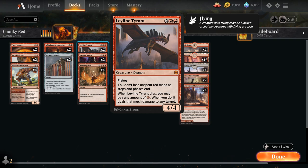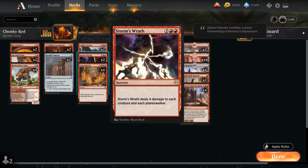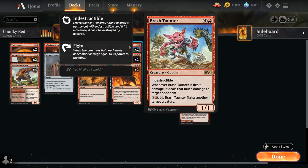We can keep saving up all our spare red mana until at some point Leyline Tyrant dies, and then we can pay any amount of red mana — it deals that much damage to any target, potentially just going upstairs and winning the game. Then at 5 mana we've got 2 copies of Brash Taunter, a 1/1 indestructible Goblin. Whenever Taunter is dealt damage it deals that much damage to target opponent — it synergizes nicely with Storm's Wrath. For 2 and a red we can tap Brash Taunter to fight another target creature, so if the opponent has a Lovestruck Beast as a 5/5, we get to deal 5 damage to our own Taunter which is then redirected to the opponent — a nice win condition against green decks.